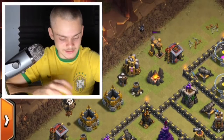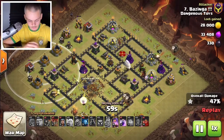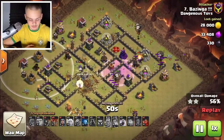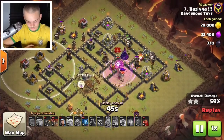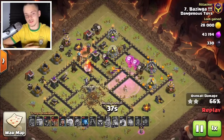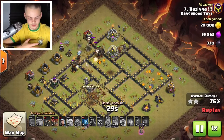Bazinga is an amazing attacker — he uses a balloon to try and snipe off a mortar. The LaLo is being sent in right now. There was another max level lava hound in the clan castle. A rage goes on to all that, the queen goes down — which isn't optimal but stuff happens. You should be deploying your minions soon. The LaLo is getting sent in smoothly. Practice your LaLo — knowing how to LaLo is an art, it is a skill.